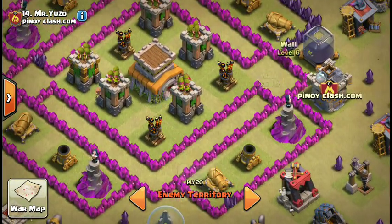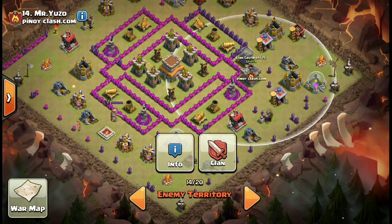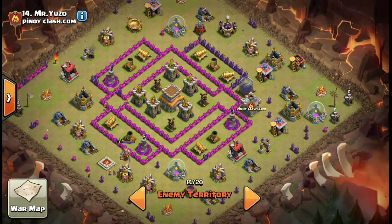There are no spots that make any sense for double giant bombs except for right here. So it's an easy, stupid-easy clan castle lure, with plenty of anchor points outside the range of any defense. This one — just don't dragon raid it, go with ground troops.